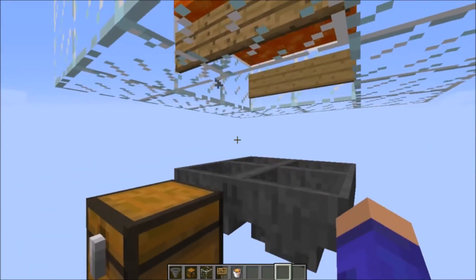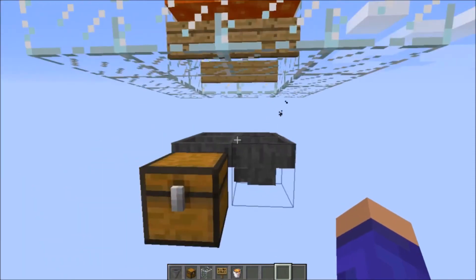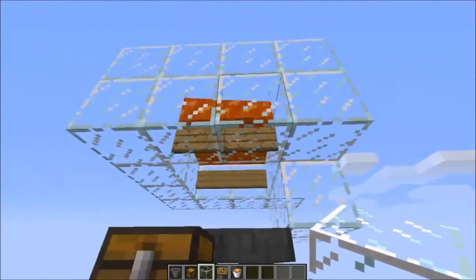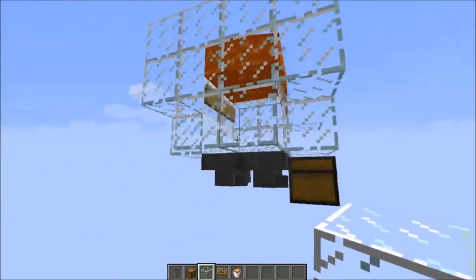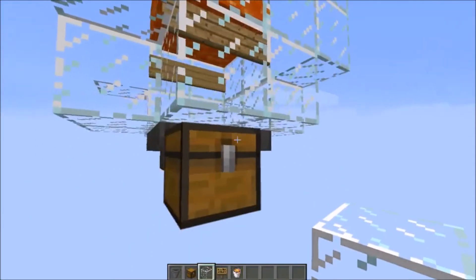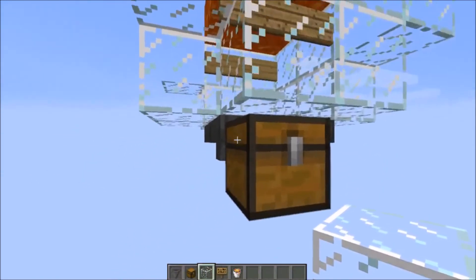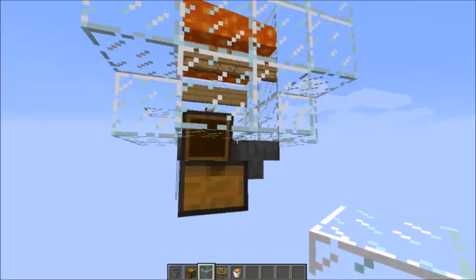The drops will be caught by the hoppers and put into the chest. I also recommend placing blocks around the first layer because you won't be able to lose drops like that. Also make sure you put a glass block, a stair, or a half slab above the chest, otherwise you won't be able to open the chest.